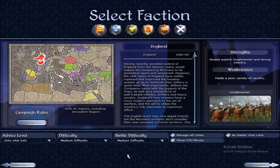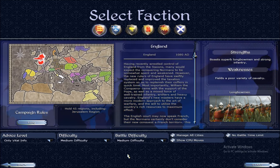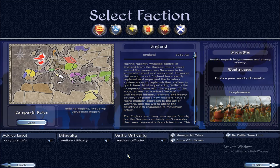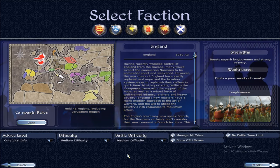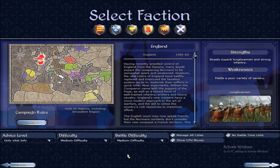Hey, what is going on guys, it's Tharsha and today we're back with another amazing Medieval 2 Total War video. Today I'm going to be showing you guys how to unlock every single campaign faction, including all the locked campaign factions for the Kingdoms expansions — for example, the Americas and the Teutonic Order.